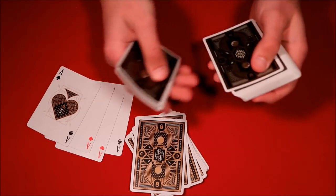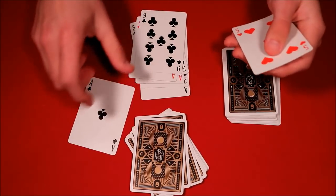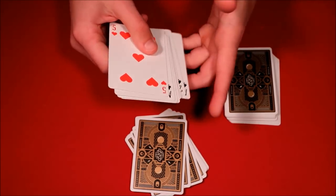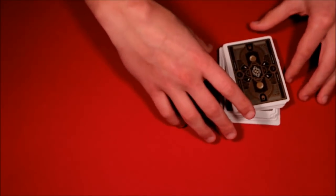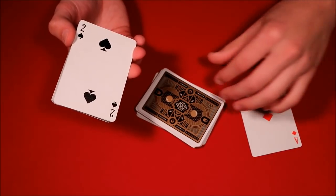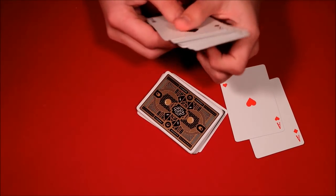Take four random cards and interlace them with the aces: ace, random card, ace, random card, ace, random card, ace, random card. That gives you the same eight-card margin of error you'd get with the pharaoh shuffle. Leave this ace section on top of the deck, then place that 17-card chunk on top of it as well. From here it's the same exact routine — you can cut to an ace straight off. Practice it and hope it works out for you. Thanks for watching!